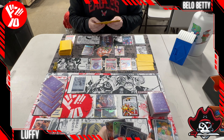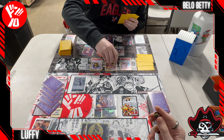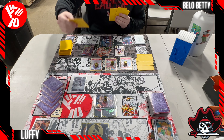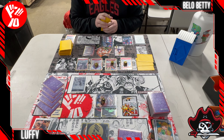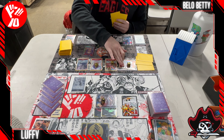Our opponent got a trigger - they triggered out Kuma and now they play an Ivankov leader ability, putting out Karasu. I was already ready for that, had my dice ready. We're scared now - this is a fat board and we're going to take a lot of damage here.